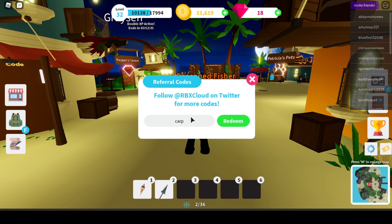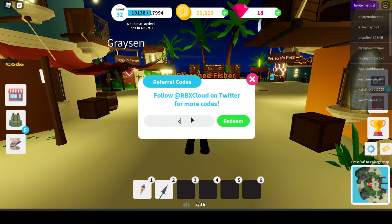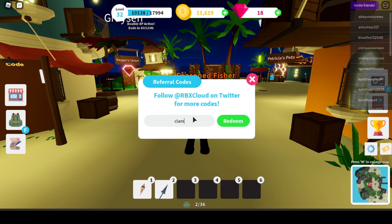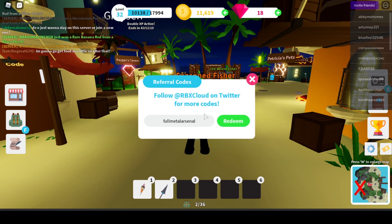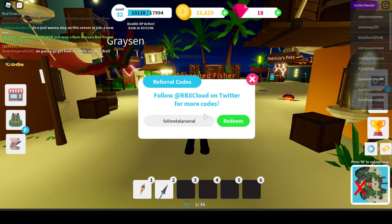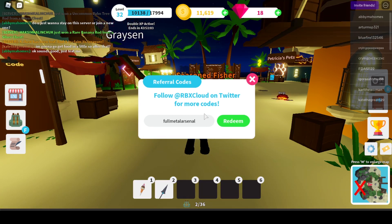Here's another one — Clean — this one's also gonna give you 20 gems. Here's another code: Full Metal Arsenal. This one doesn't always work, so if it doesn't work it's probably just the game messing up, but this one should give you 500 gems.